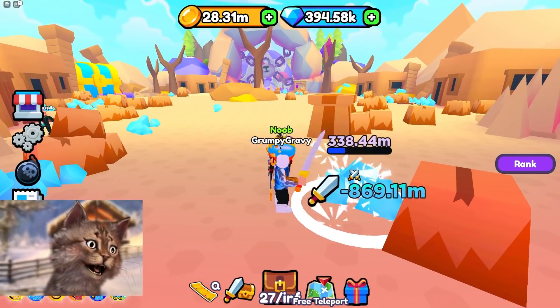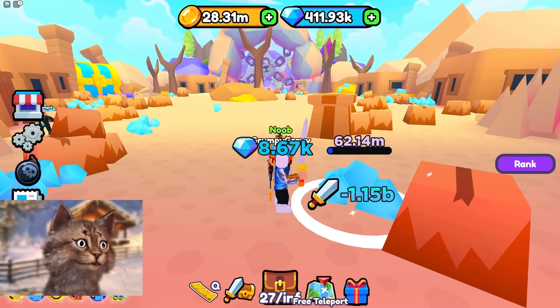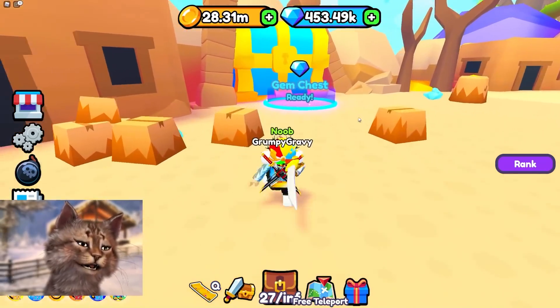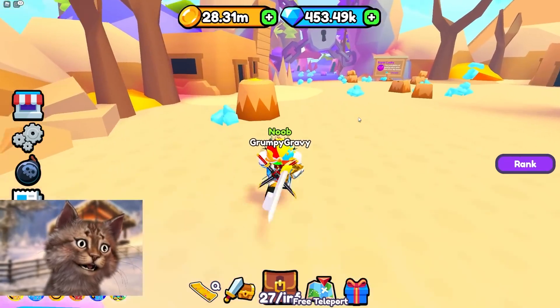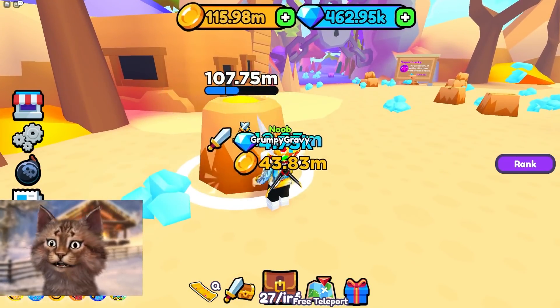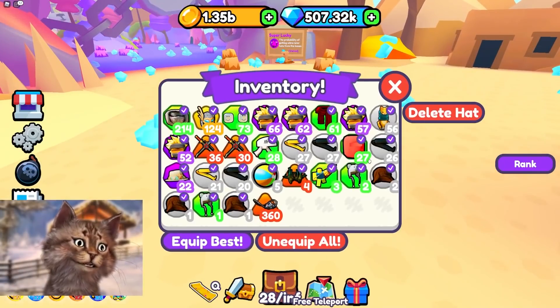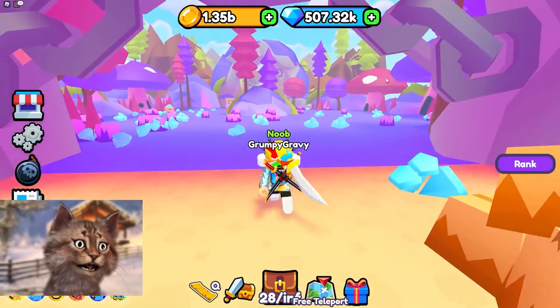One billion, just this little diamond pile. This is the hard part right here — I reached the hard zone. There's a huge chest. I can grab this — gem chest. I need to join the group. That feels like I just got scammed, honestly. And next zone.